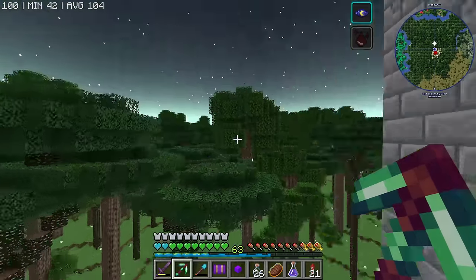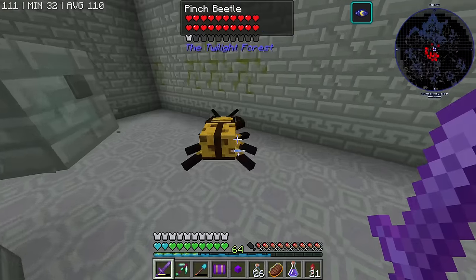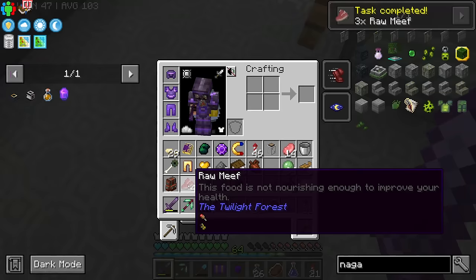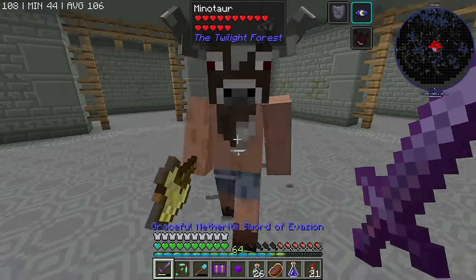Oh damn, I forgot we can't fly. And I did it again. Down here in the maze, we're looking for - not cockroaches - minotaurs. I want the meat. I guess now that we're here, we might as well kill the boss.